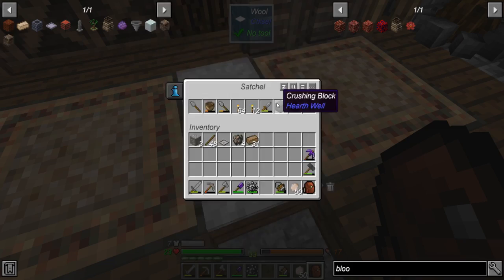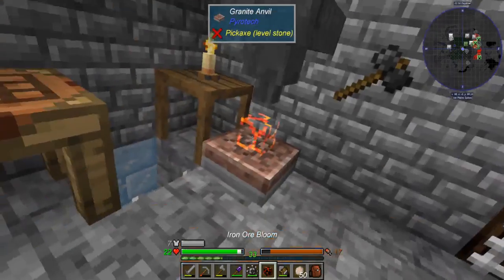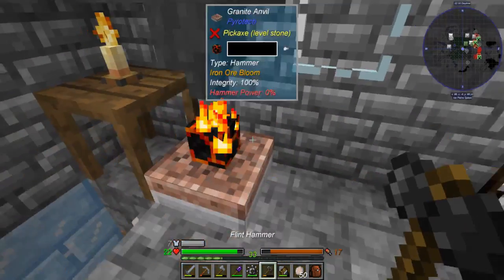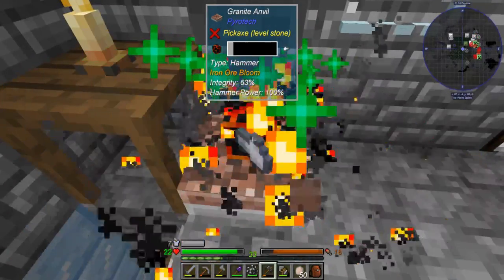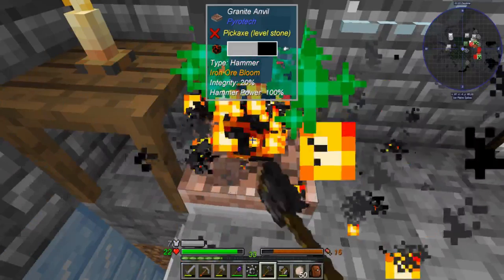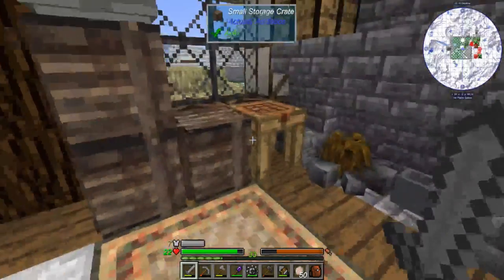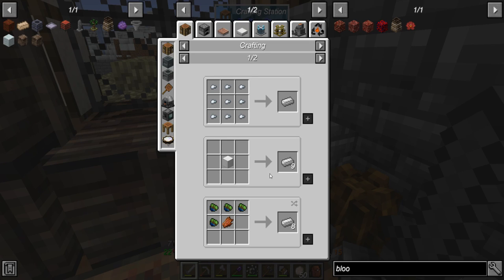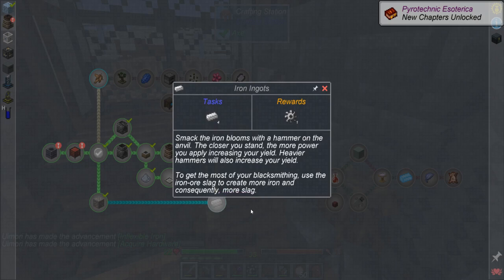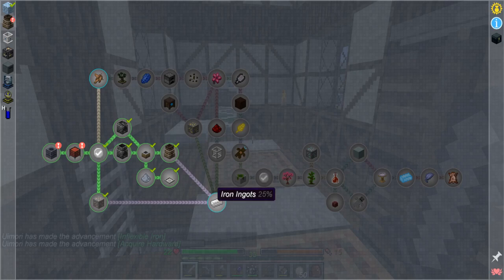We hammer it a bunch of times — oh, my anvil broke. But we got iron nuggets! So there's our first piece of iron. It wanted four nuggets — oh well. At least you know how to do it now.